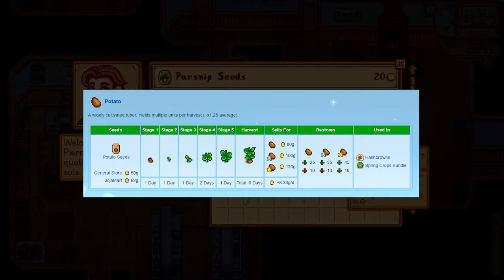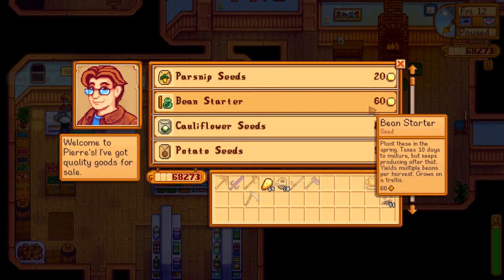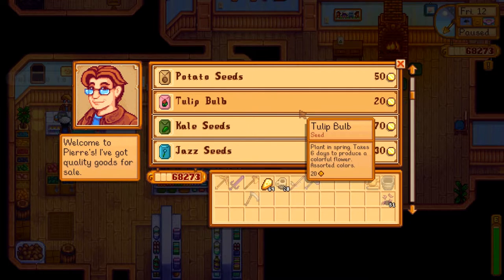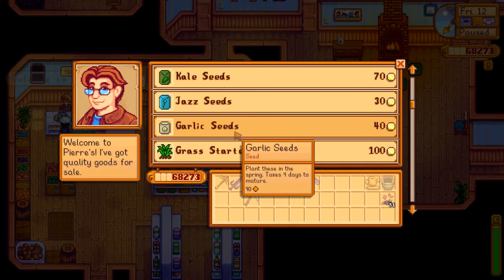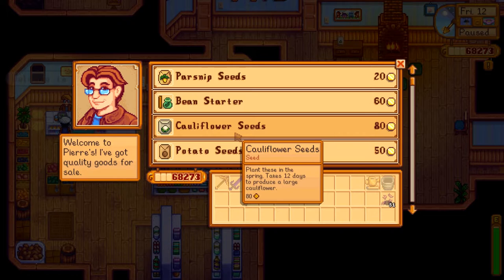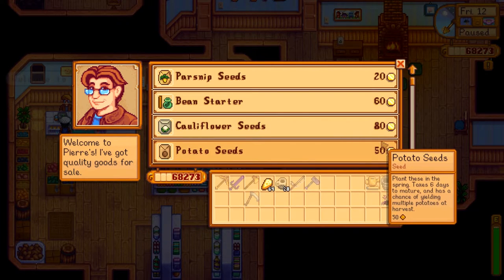These values I'm telling you are from the Stardew Valley Wiki, where you have all this information. Now, these are the best seeds you can buy at Pierre's general store. There are other products like garlic seeds in the second year, kale seeds, some flowers, and the bean starter. But I would say just focus on these three.